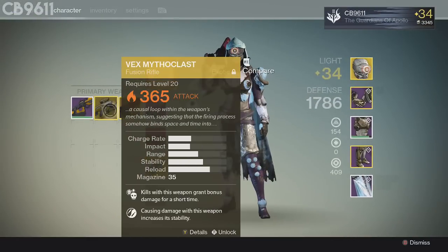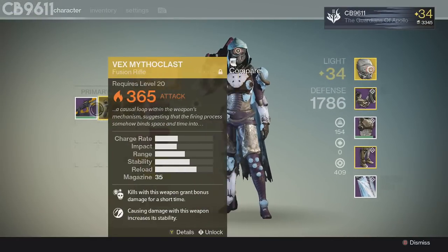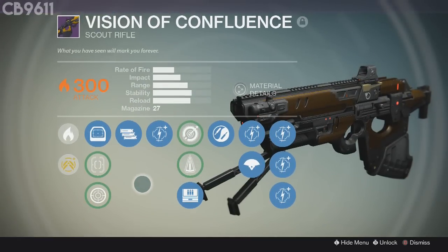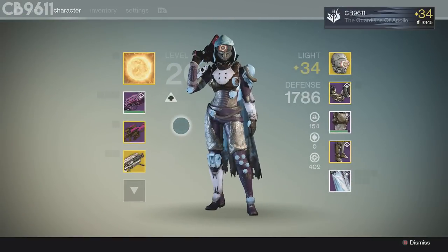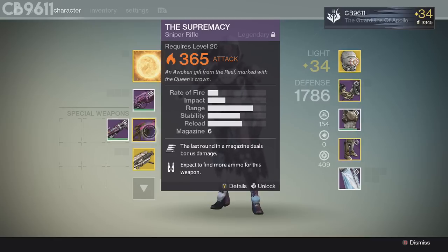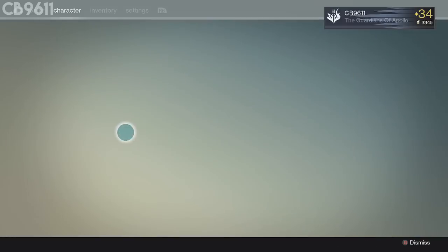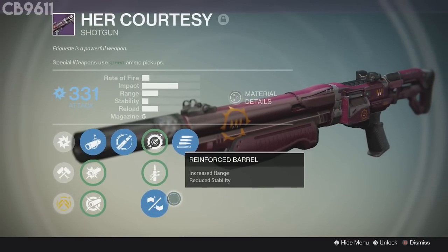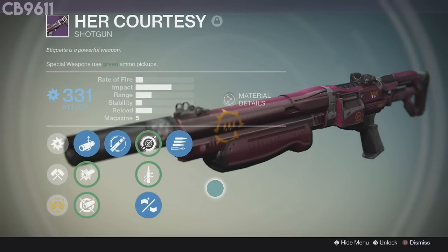I've got my Red Death and Bexam of the Class, which shreds at 365. Then I got the Vision of Confluence — the next thing I'm going to ascend — my favorite scout rifle in the game. I also ascended my Supremacy last night after finishing the level 35 Skolas' Revenge. I got that Etheric Light and put it straight into the Supremacy. I also got the Her Courtesy Shotgun with a pretty good roll — Full Auto, Reinforced Barrel for more range, and Final Round. Doesn't have Shot Package sadly.